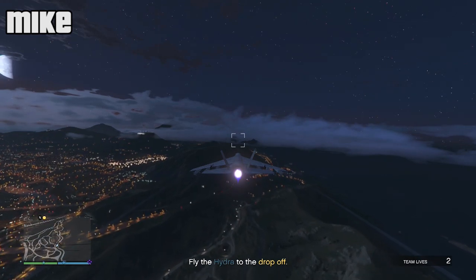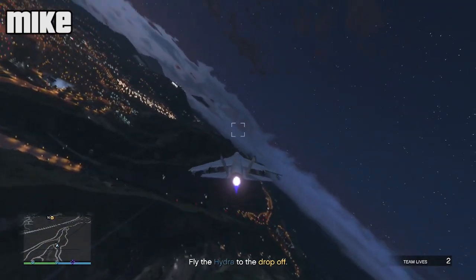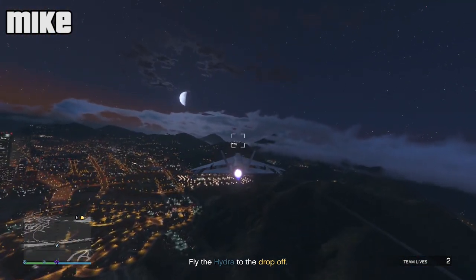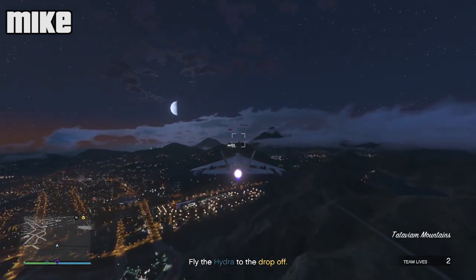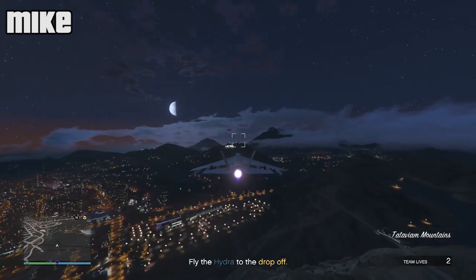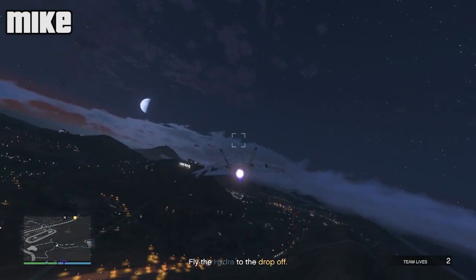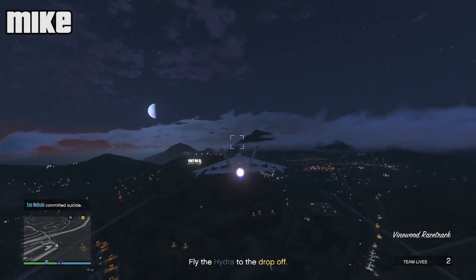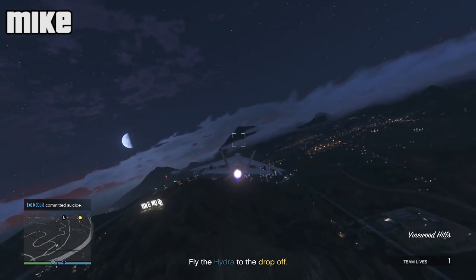The landing bit is the most important bit of flying to get right. Landing, staying in the air, taking off — staying in the air is pretty easy, and taking off you just go fast and pull back on the stick. Loop the loops are pretty high — can't just go fast. Exo Nebula is dead again. Just don't respawn him anywhere near a plane, please, video game — that would be great.